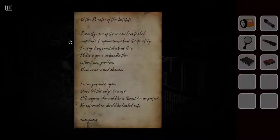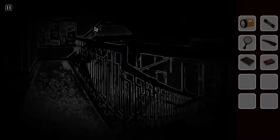Let's go upstairs real quick and see if there's anything else we can look at. To the director of the institute: recently one of the researchers leaked confidential information about the facility — I'm very disappointed. I believe you can handle this without any problem, there is no second chance. Don't let the subject escape; kill anyone who could be a threat to our project. No information should be leaked out — anonymous.